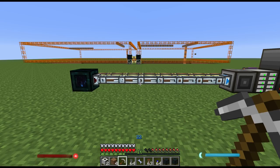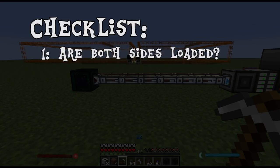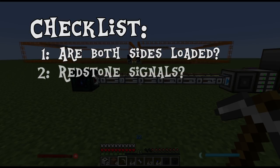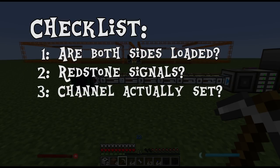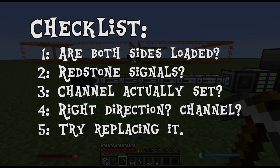If your tesseract or quarry aren't functioning, go through this checklist. Are both sides of your system chunk loaded? The quarry automatically chunk loads its own side as long as the tesseract is placed on top of the quarry — make sure your base is also loaded at all times with a chunk loader or yourself. Make sure there are no redstone signals interfering with the tesseract or quarry, as a redstone signal will automatically turn either off if set improperly. Make sure that when clicking the check mark you actually set the frequency on each tesseract. Are both tesseracts set to the proper send and receiving modes? If it still isn't functioning after all that, try moving or replacing the tesseract or the quarry.